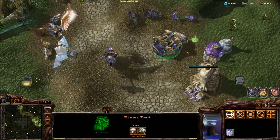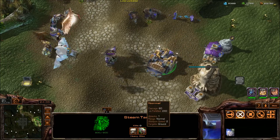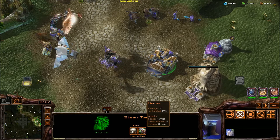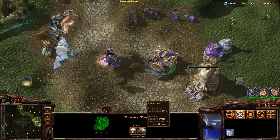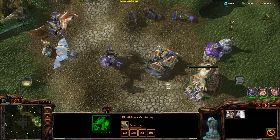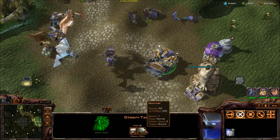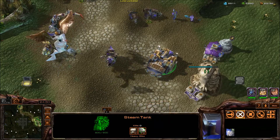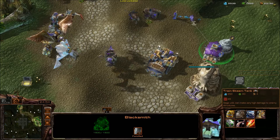From the Blacksmith, which you can access once you have a keep, you can get the Steam Tank — your siege weapon. It does 60 damage, which is respectable, but versus fortified it does 240, which is enormous. The Griffin Avery has 2000 health, so a few Steam Tanks will steamroll through structures, living up to their name.